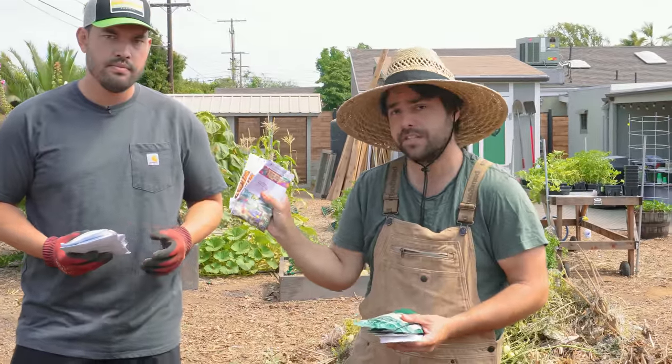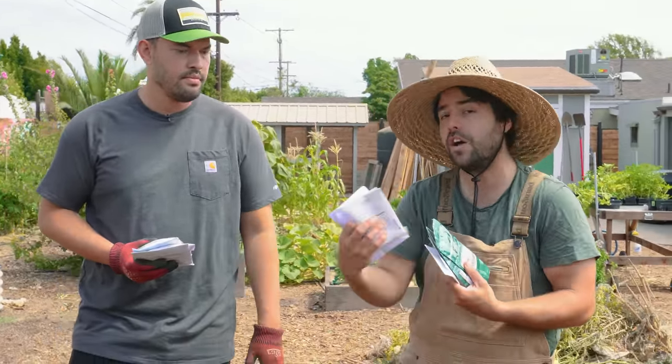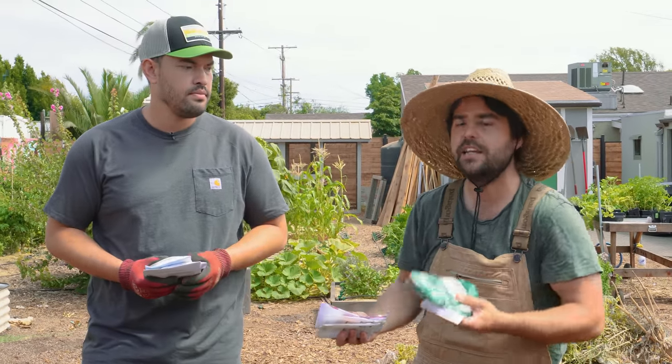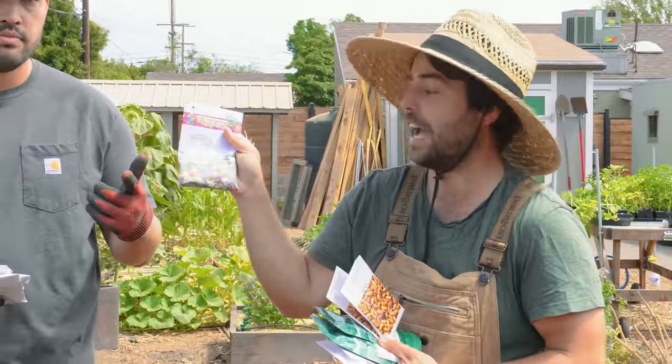In this hand I have bush beans — these are going to go around the perimeter, they don't need as much light, so those are going to be planted today. And then the rest here are pole beans, and those will actually grow up on the corn. But first we have to wait for the corn to emerge, so they won't be planted today — probably next week. Tiger's Eye looks really cool, and then we have Jacob's Cattle Trout Beans.